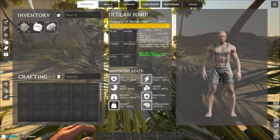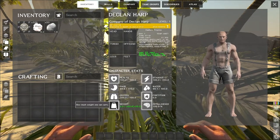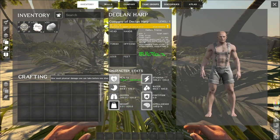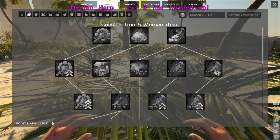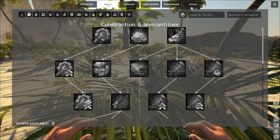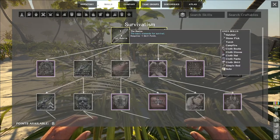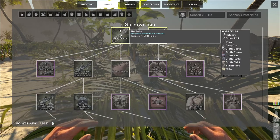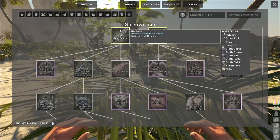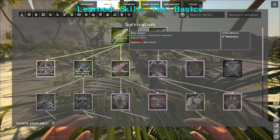We've gathered some fiber and stone, leveled up — perfect. We'll put points into weight, actually let's do health. That should allow me to build something. Survival Basics — there you go — that unlocks hatchet, stone torch, campfire, all the basic stuff. Awesome, that's what I need.